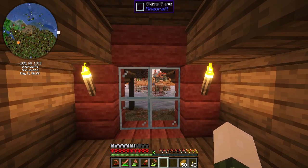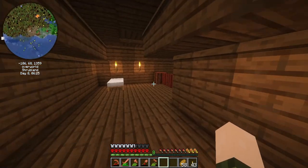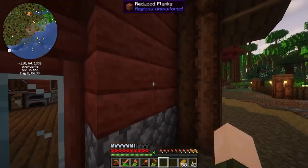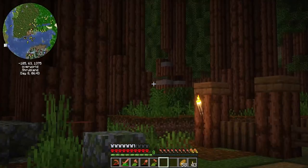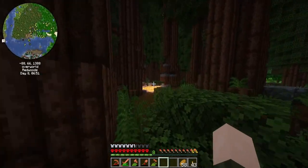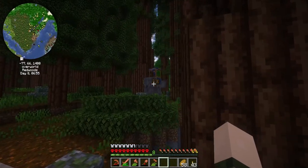We start off episode 2 with a beautiful view from our attic window slash bedroom window. What happened last episode — it got kind of cut off — was there was like a dancing elephant back here. Hopefully he's not gone. It was like a wandering villager on an elephant. There he is, and he's dancing.